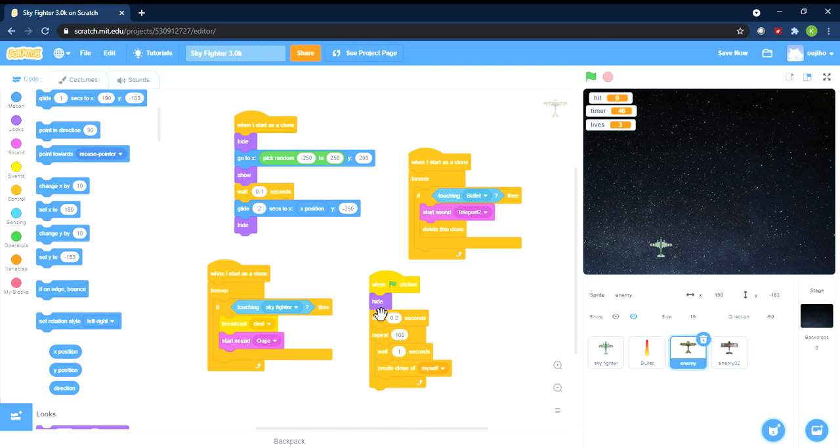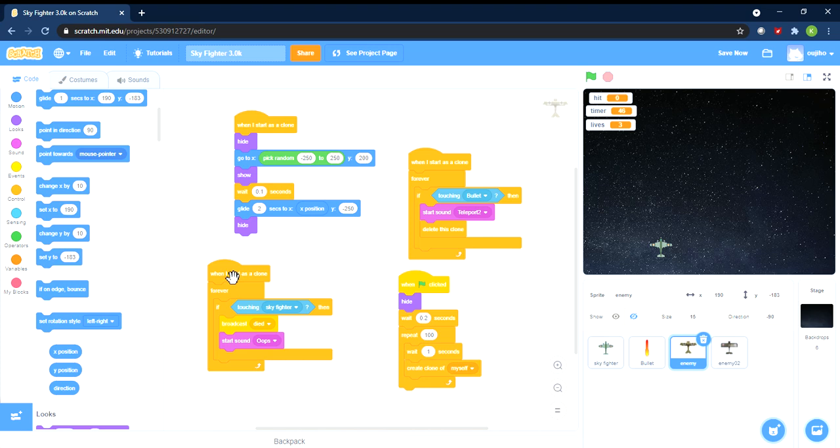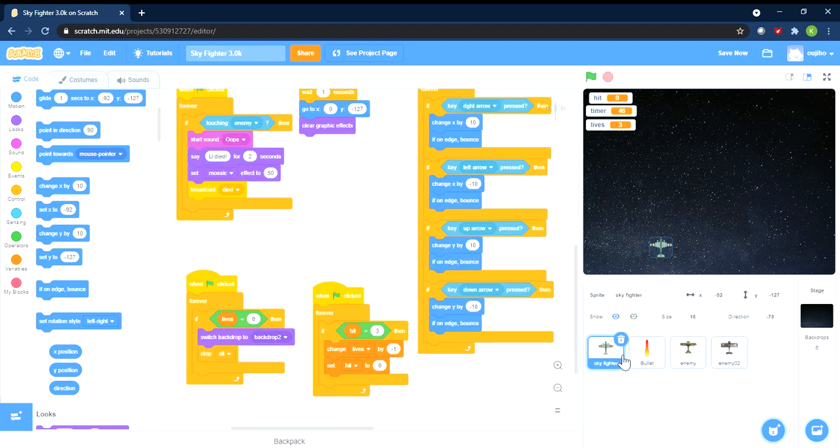I keep creating clones but I don't want people to see the original sprite, so just hide it. We had this problem earlier and solved it. If the enemy is touching the Sky Fighter, it broadcasts 'die' and plays the 'oops' sound. The sound is straightforward — but what needs explaining is the broadcast 'die'. Let's go back to the Sky Fighter sprite.